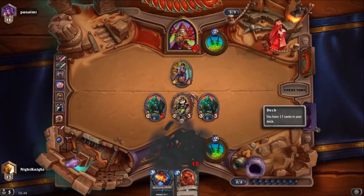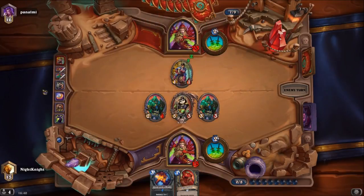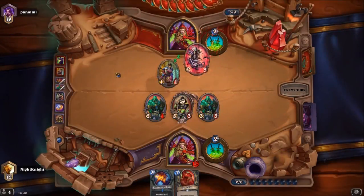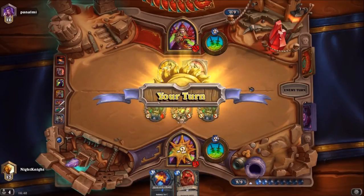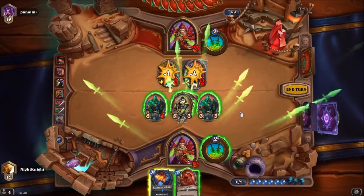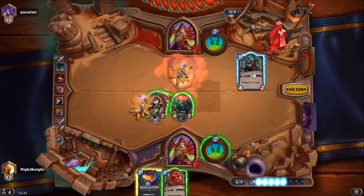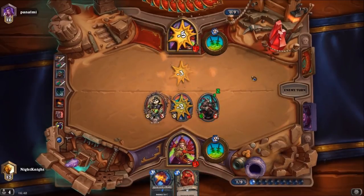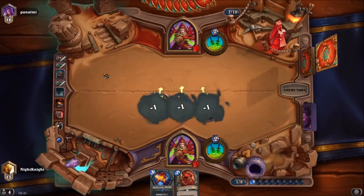Since this deck's curve is really low, most of the time you pick a high-cost card with Journey Below to cover that. But if you are against aggro, you don't do that — you pick a really cheap card instead. I kept the Snakebite because I want to trigger Perdition's Blade. If I get another combo card, it allows me to trigger it. I'll trade the 2-1 because I want to trigger this one.